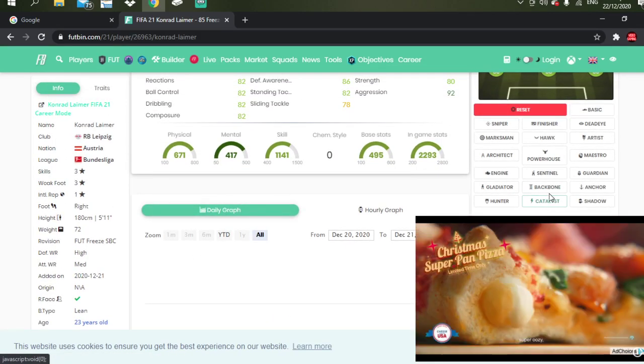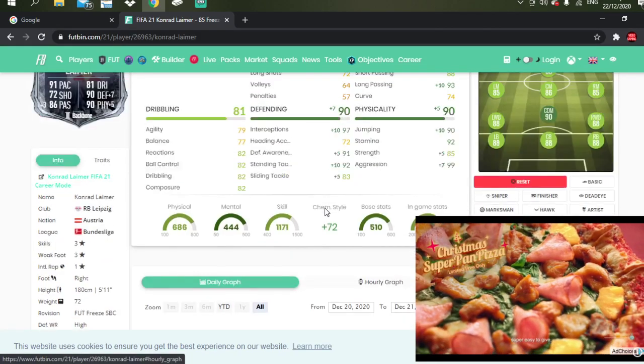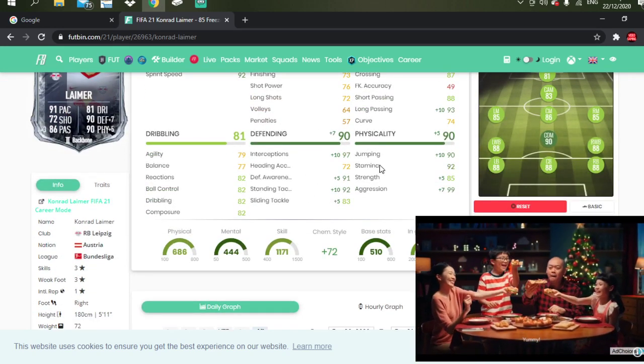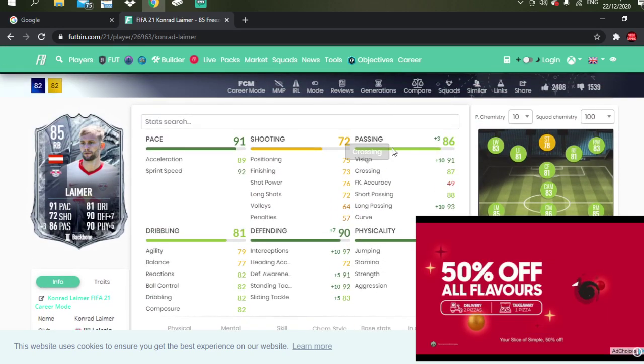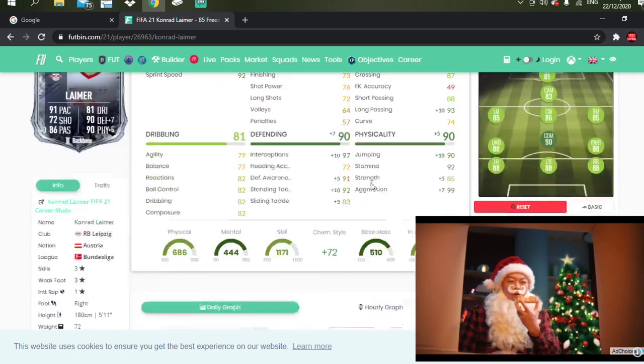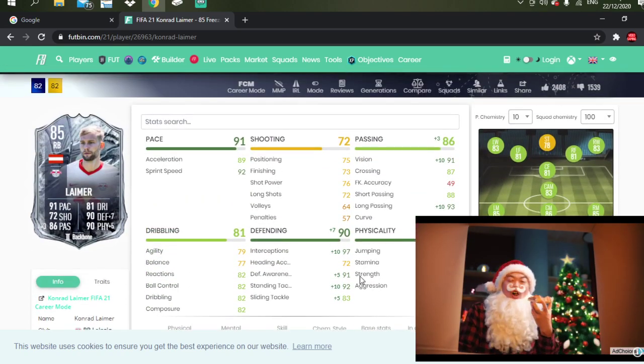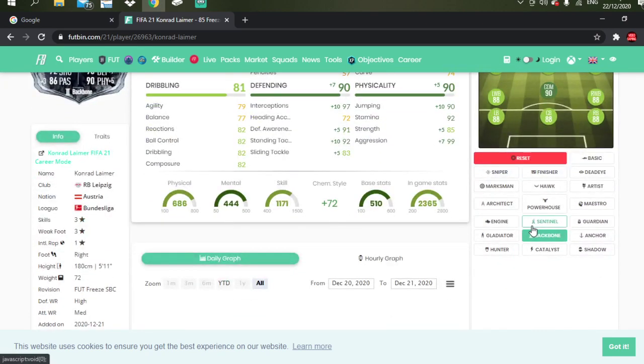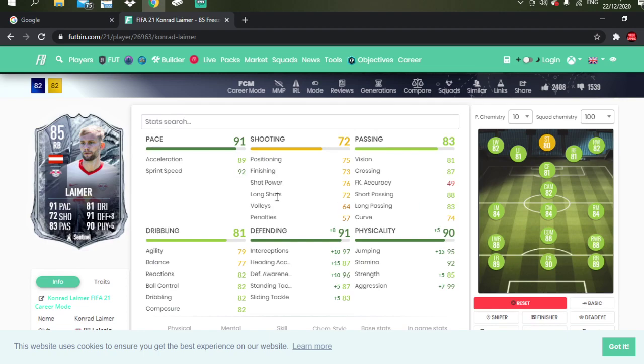Plus three dribbling, plus three defending, and a plus eight physicality — so that basically boosted most of his stats up. I reckon he won't play right back with a Shadow obviously, but maybe a Backbone gives him better passing, better defending, better physicality. A Backbone might actually work for him because his passing could be boosted, his defending, and his physicality. Pace is very good, shooting doesn't matter, passing is out, physicality is out, defending itself, dribbling gets a bit of help.